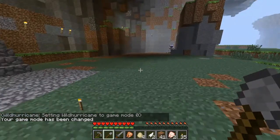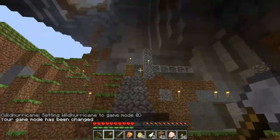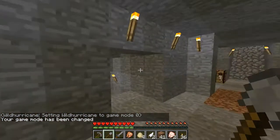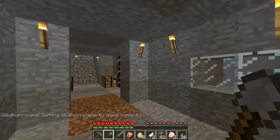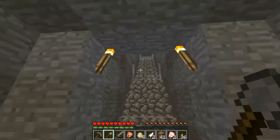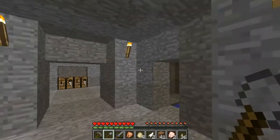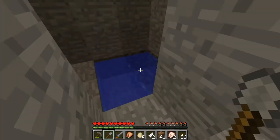If you are watching this for the first time, we built our house out of materials that we call stone, cobble, and wood. We also made an infinite water spawner here.